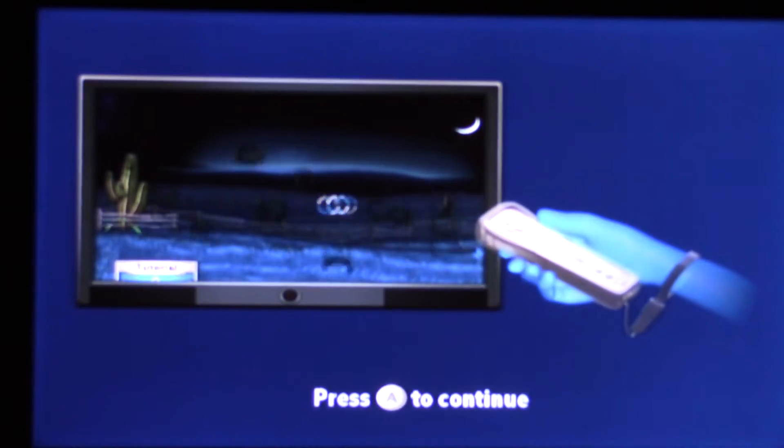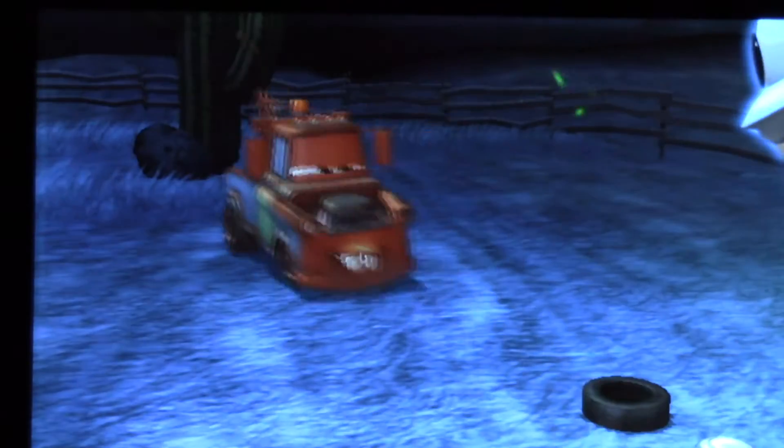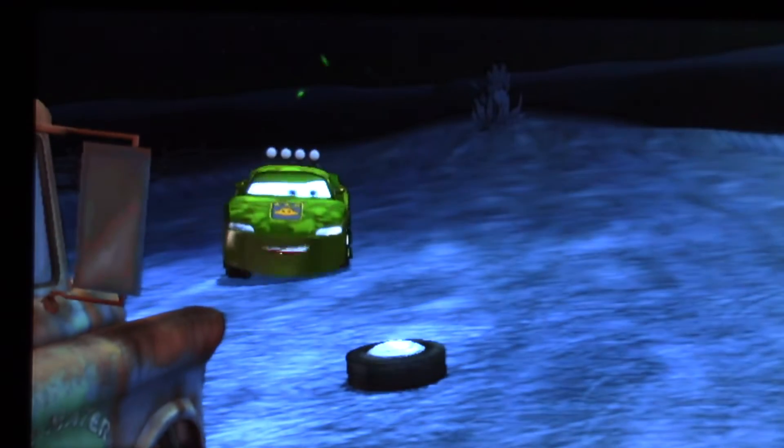Now this next one, we're going to play another game with Mater and Mador. The game is that we got to get hubcaps into the tires. Mater and Mador are going to fling tires up into the air, and our job is to throw the hubcaps at them. Demonstrate, Mater. Watch this. Bullseye! Understood — let's begin.